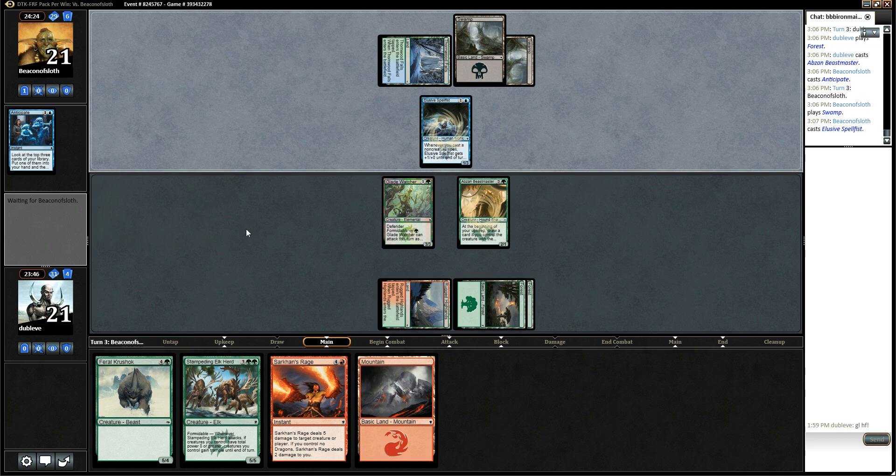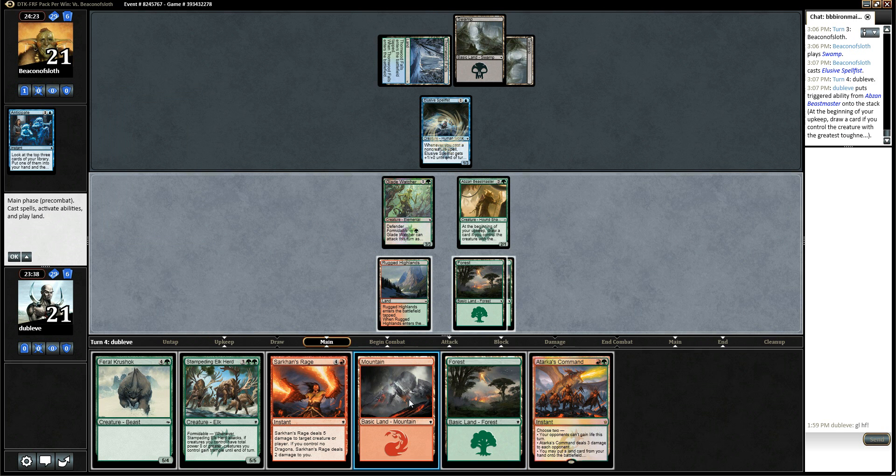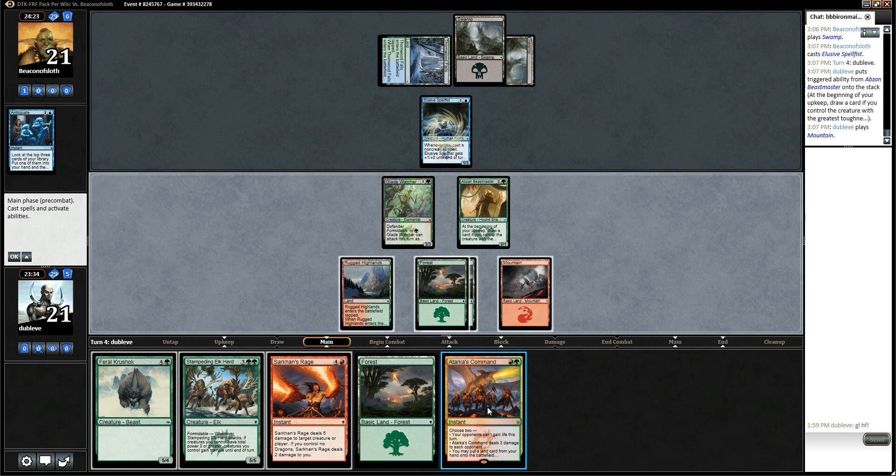Elusive Spell Fist. Okay. Looks like I'm going to get to draw a card. Sweet. And I drew the lands that I wanted. Alright, I don't actually have a play at four mana right now.